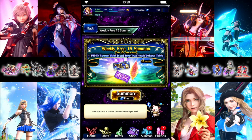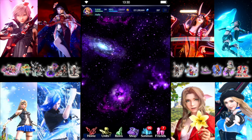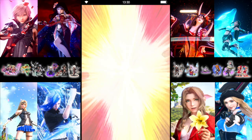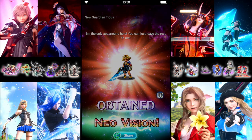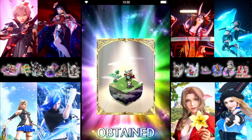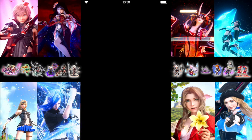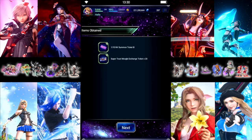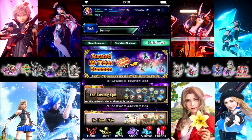And we do have our voted-in 15 summons. Let's see what I get out of this. Not too bad overall — at least a usable Neo Vision. Plus we start getting our 110B tickets. So overall, not bad on the pulls. We'd definitely like to see more of those discounted banners for Neo Visions with the guarantee just at the end. But that's all the pulls I'm doing, so we're going to end this video here. Hope everybody enjoyed.